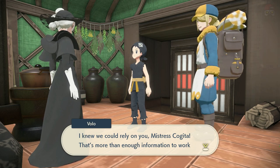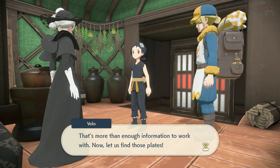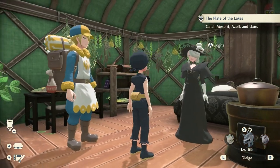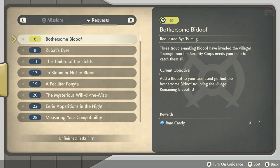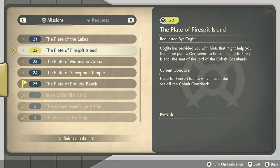First things first, you're going to have to beat the game. Once you beat the game, you're going to go talk to Kogita and she's going to ask you all these questions. We're going to be talking about plates and all that good stuff, and you're going to ask her every single question in her list, and each one's going to give you a side mission. If you open up her menu, you can see the different missions for plates.